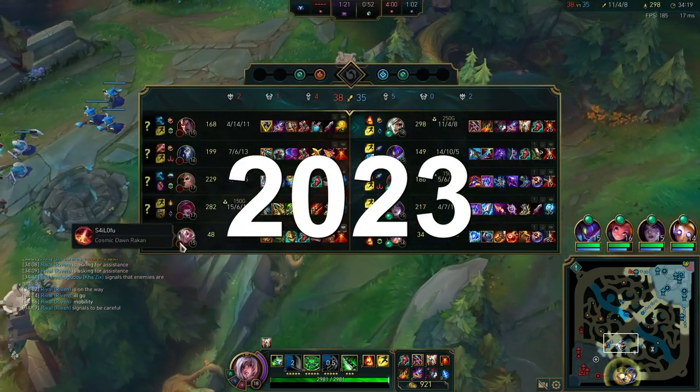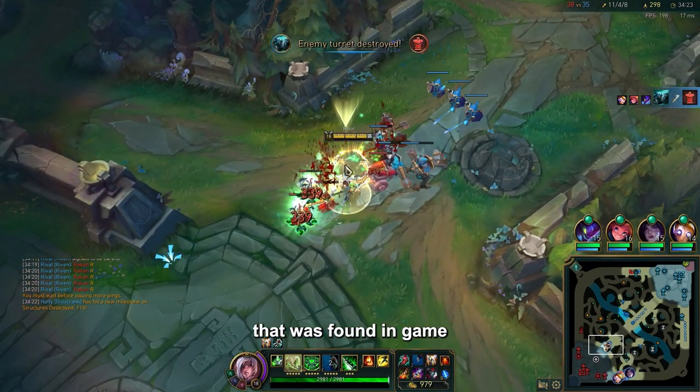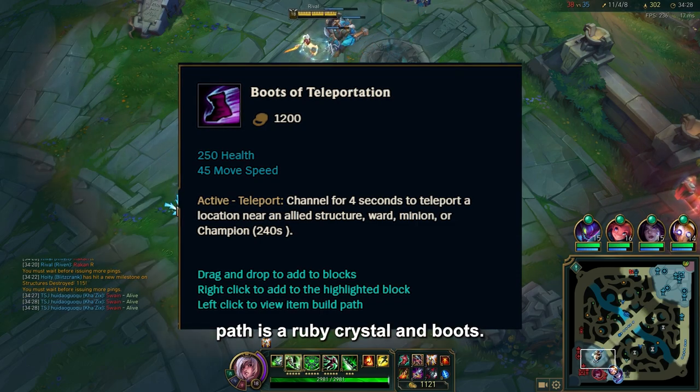There may be a new boot for Season 2023. On Twitter, Spideraxx released an image of a new boot found in game files — the Boots of Teleportation. Valued at 1200 gold, its build path is a ruby crystal and boots.